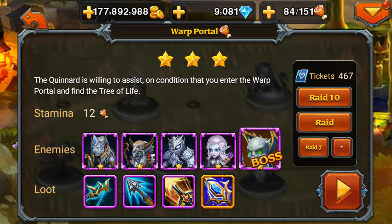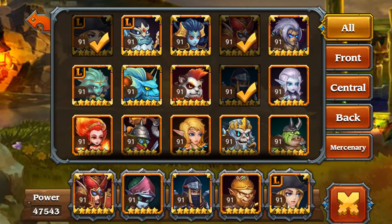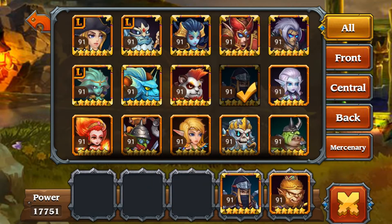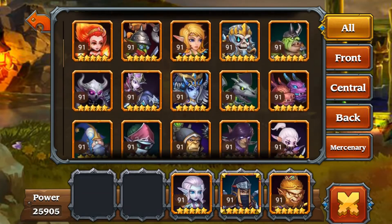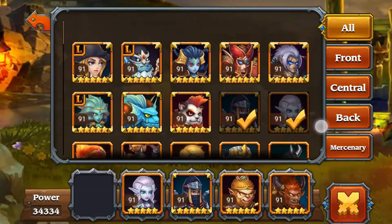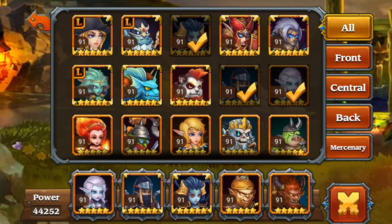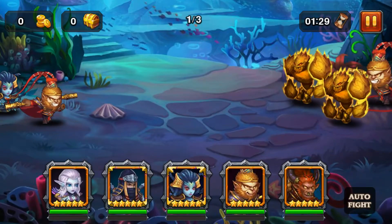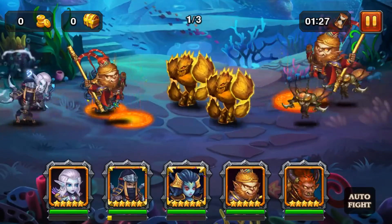What's up guys, it's Johnna here and this is Chapter 16, last part: Warp Portal. For this one I use a physical lineup something like this with Vanguard and Vengeance.